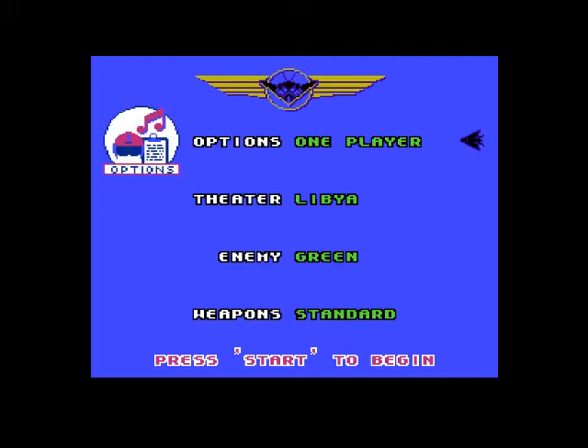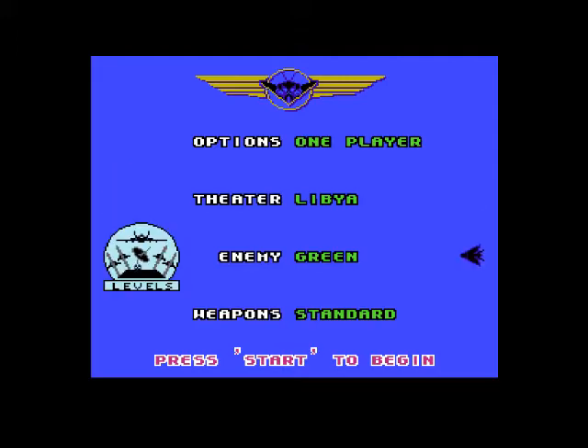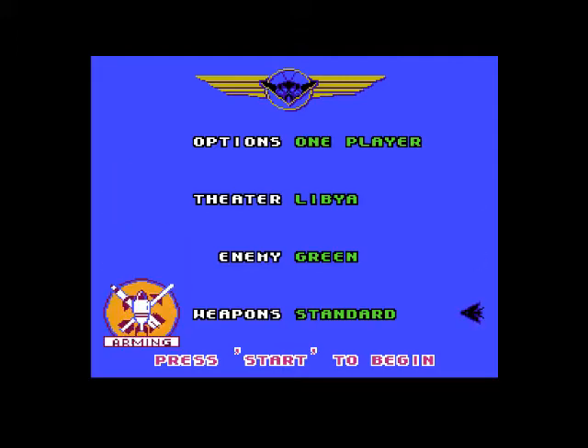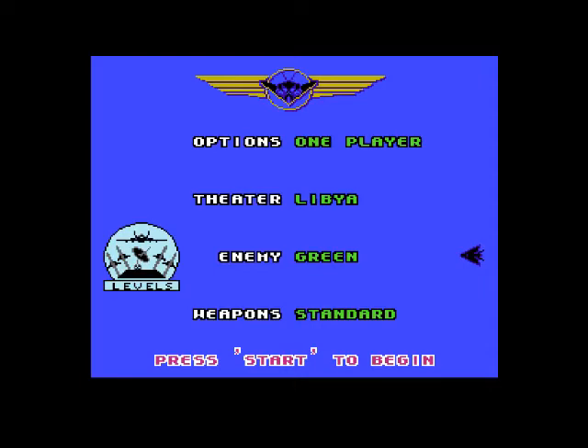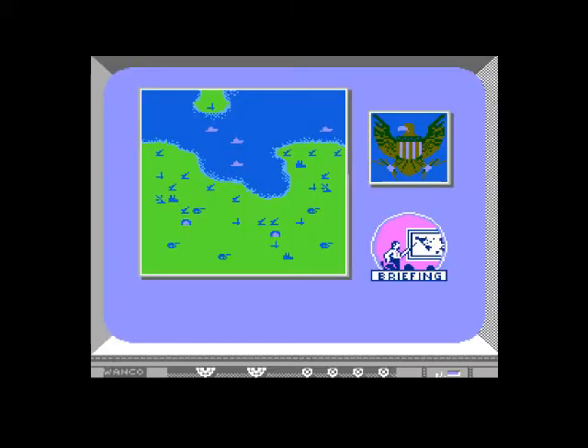Options. Apparently we can switch between one player and one player, and that's it. Theater is Libya — can't change that either, apparently. Enemy is green. Weapons is standard. Not letting me change any of that. Oh, my input is still working properly.